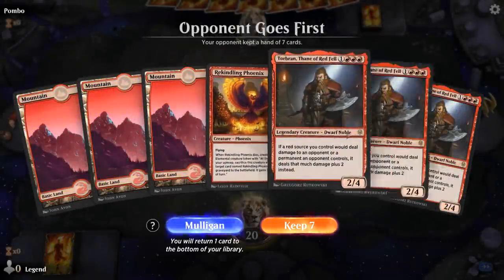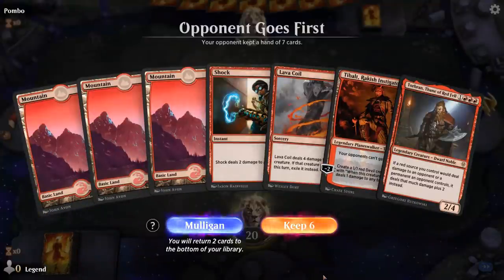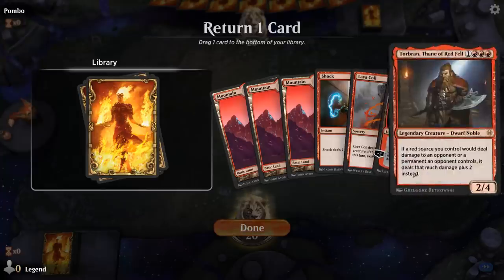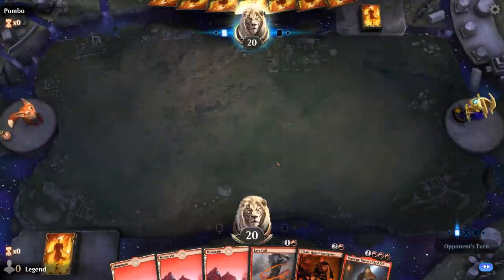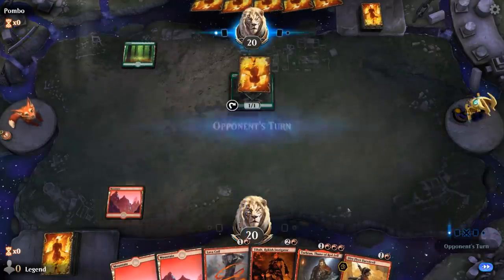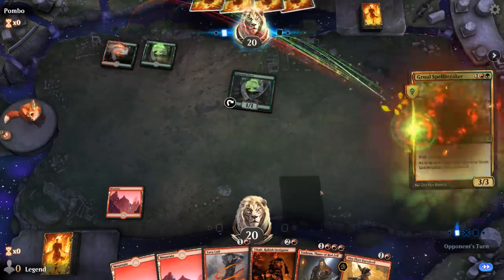Got a three-of-a-kind here — sadly a couple too many expensive cards to keep. There are some three-of-a-kinds I would keep but Torbran isn't one of them. This next hand is much better. Tibalt plus Torbran is pretty decent. I'll probably get rid of the Shock. This is Gruul — four-mana Spellbreaker is a good target for removal.